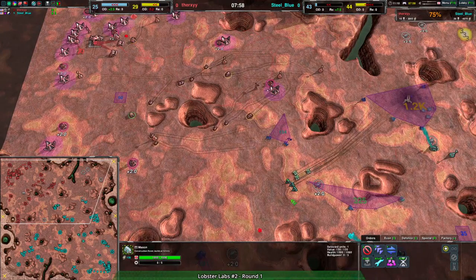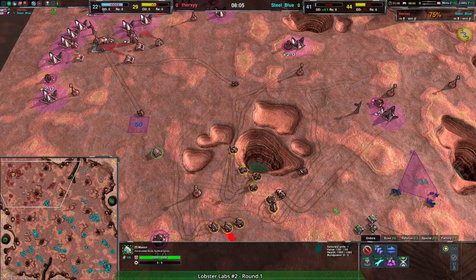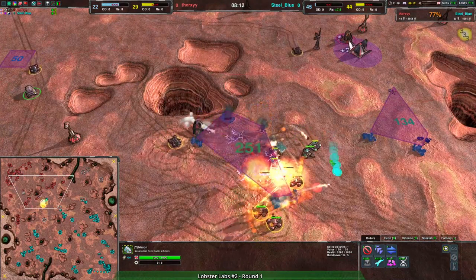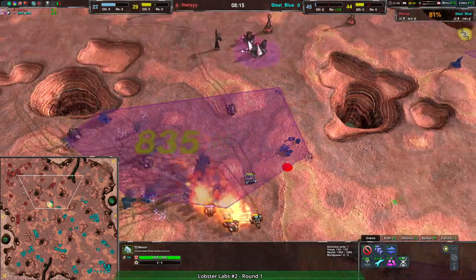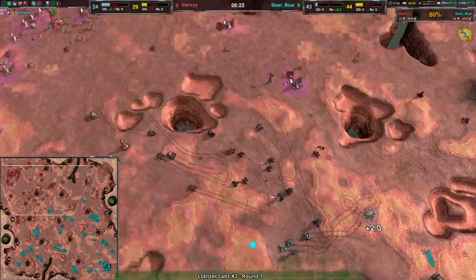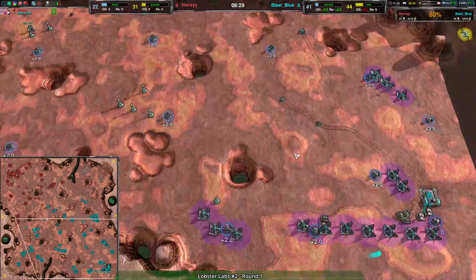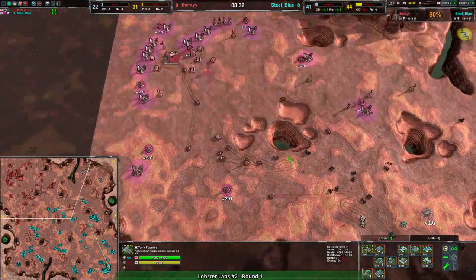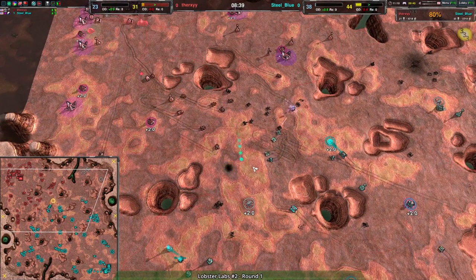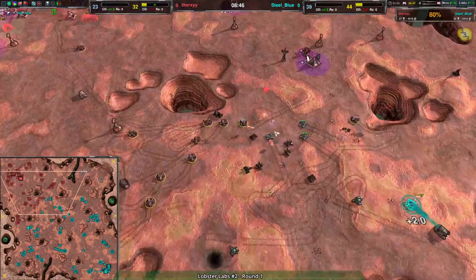Therksy has some reclaim they could theoretically work with, but the Kodachis and Blitzes are providing way too much of a threat — the contain situation is somewhat reversed. Therksy still has a reasonable army to counter with, though I don't really agree with using Scorchers in this context. Fencers are fine as a meat shield but they just don't last long enough. Therksy is also going for an Amphibot factory, and I'm not quite sure what that would accomplish here — maybe just having a bunch of Ducks to catch the Blitz fire.